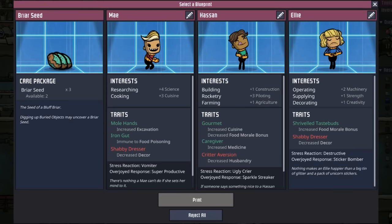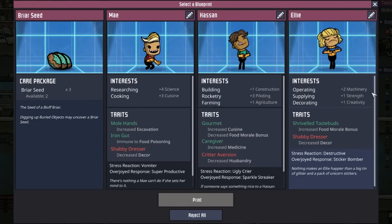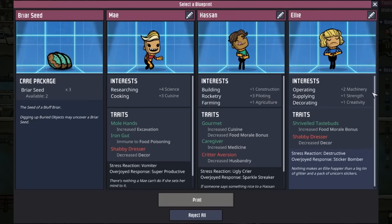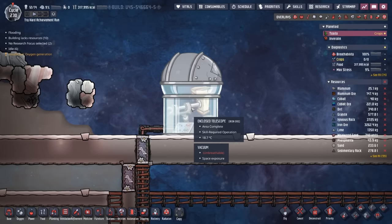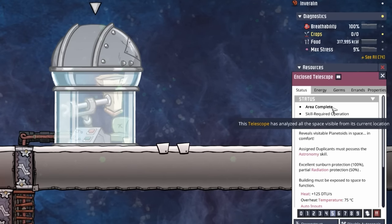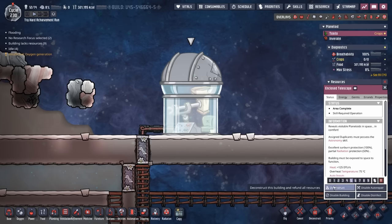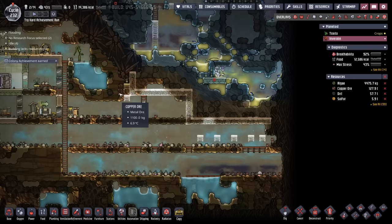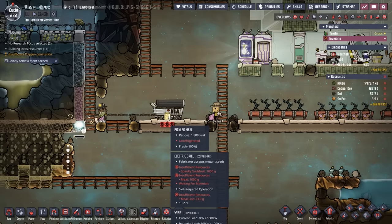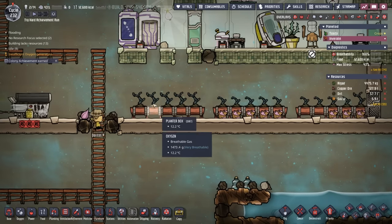With Doritos P settled in over on Enverilin, I think it's time to add another dupe here on our home planetoid of Toctito. This Ellie looks pretty good — they have both operating and supplying, and their traits are pretty irrelevant. Welcome to dupe number 14, Dave Hammer. We finished up using the enclosed telescope, and you can tell because you now get the message of area complete, which means all the space we are able to reveal has been revealed, as evidenced by the hexagon now circling our planetoid. We also got a nice electric grill for Doritos P so they can start making pickled meal and roasted grub fruit nuts, and we planted some additional meal lice.